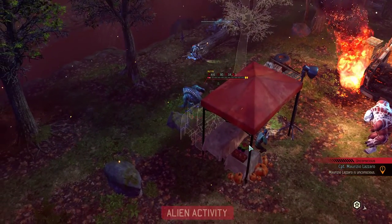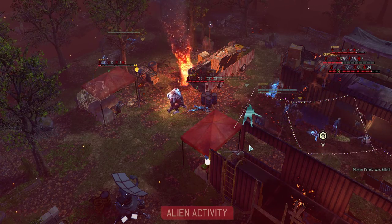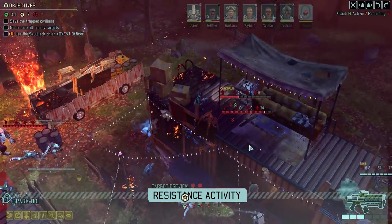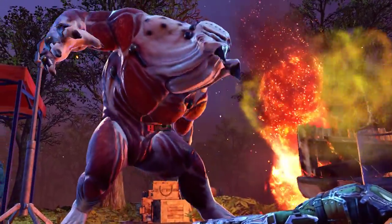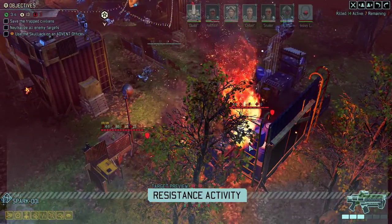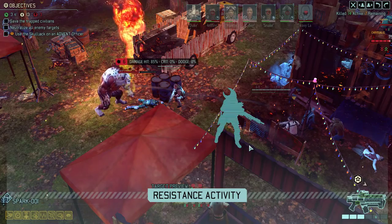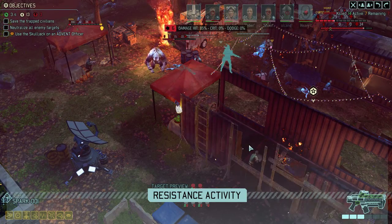Unconscious means that the Muton won't attack him, so we're fine there. A dead civilian means we're not losing an ex-con soldier. I have two people who are unconscious right now — one from the Spectre, and the other just unconscious because he got punched by a Berserker.